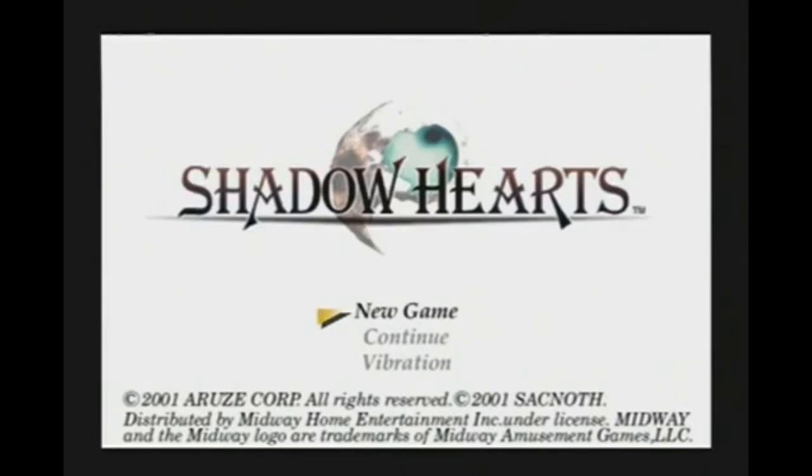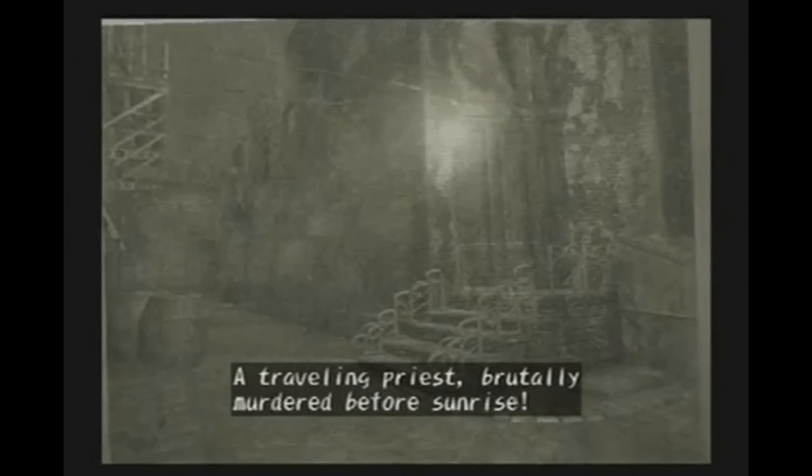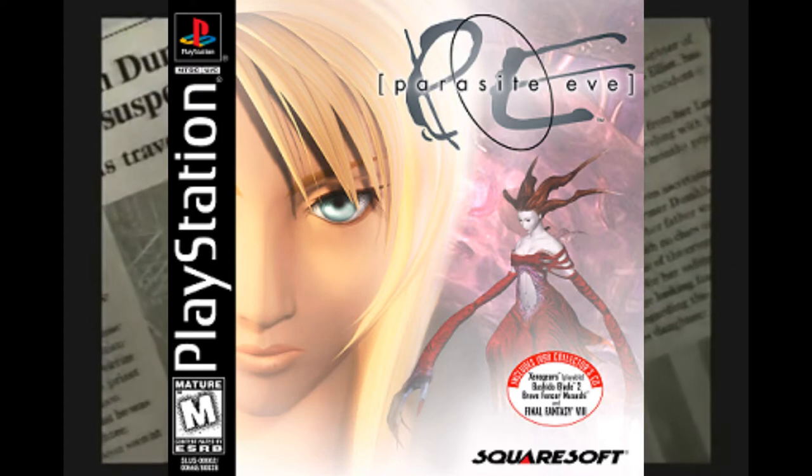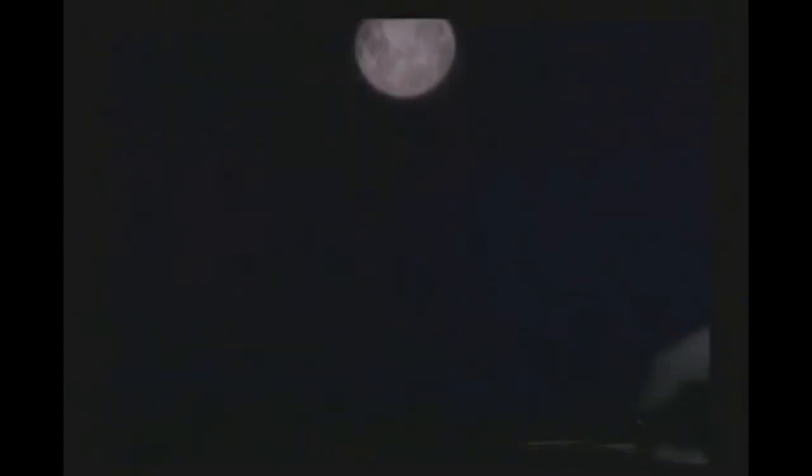The first Shadow Hearts game is just called Shadow Hearts. It was developed by Sacnoth and published by Midway, released in 2001 in North America and Japan, and in Europe it came out in 2002. It's a turn-based RPG with a horror setting, which I find pretty interesting. The only games I can think of like this would be Sweet Home on the Famicom and Parasite Eve on PS1. The game takes place in China and Europe in the year 1913, one year before World War I — another thing you don't hear much about in RPGs.